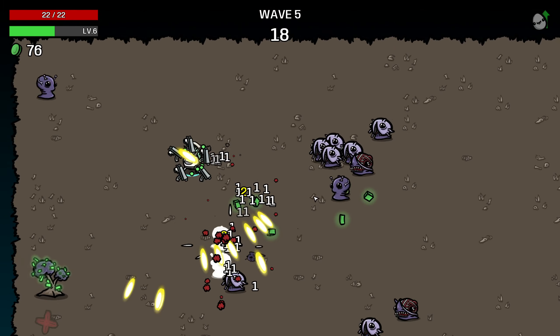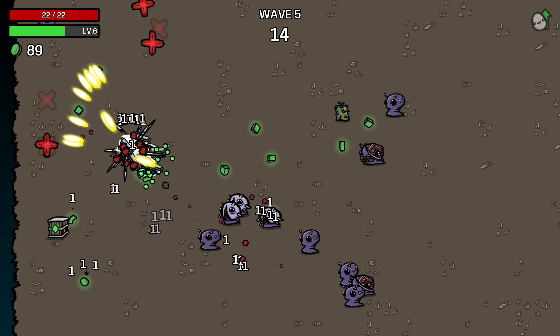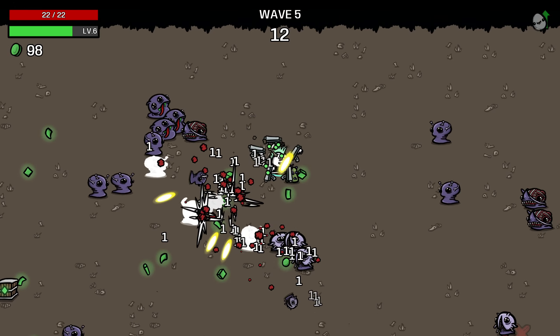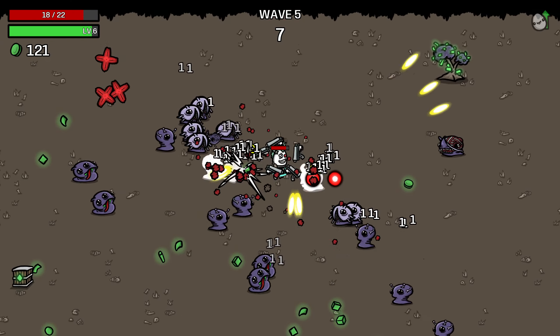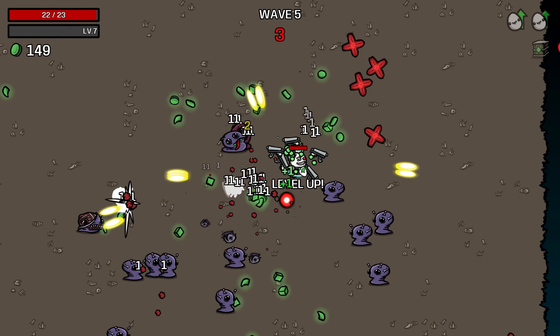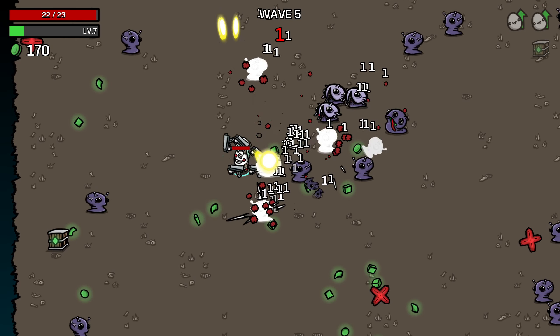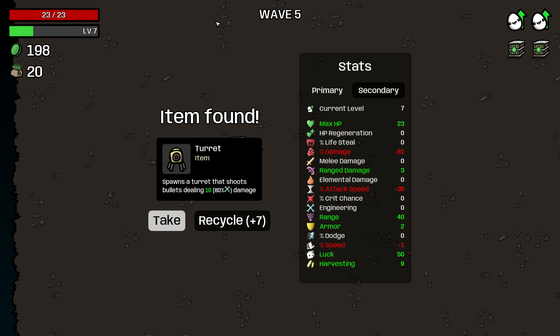Sometimes I think people get really hung up on the sort of exact tiny changes in numbers, which is understandable — it is a game about tiny changes in numbers. But often you need to just make a decision that's decent rather than agonizing over specific small instances, and it's important to save your mental energy to focus on things that actually will change the outcome of a run.